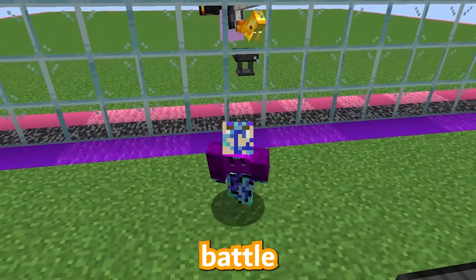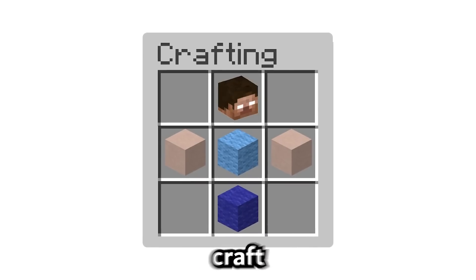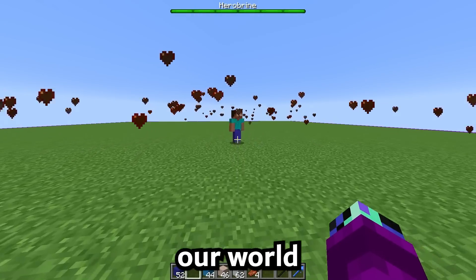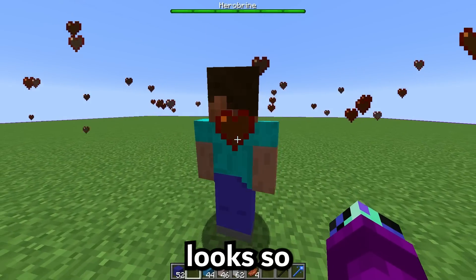Today, I'm doing a Minecraft mob battle with my friend, but whatever mobs we craft come to life. For example, if I craft Herobrine, he'll spawn into our world. Oh my gosh, this guy looks so cool.